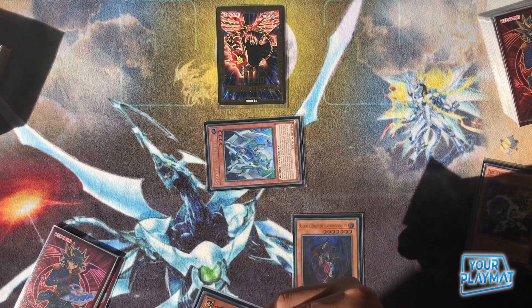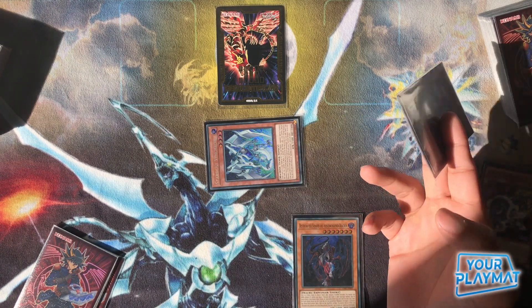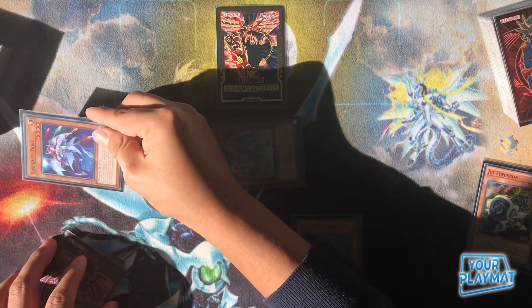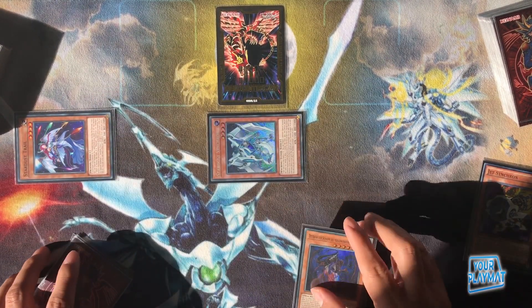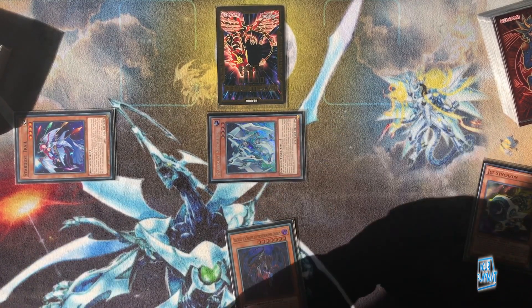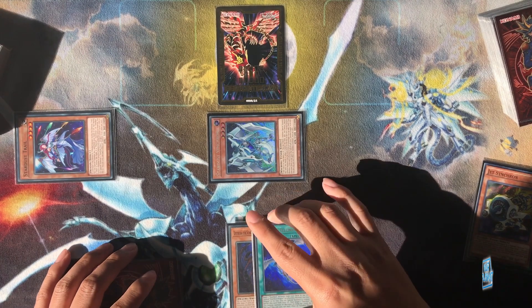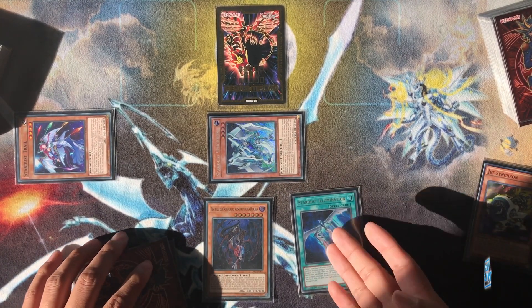Then they start considering: oh, there are level eight synchros — what can they do? There's an Omega, that's the most obvious one; there's a Chaos Ruler, stuff like that. They try to anticipate, but more often than not they just don't interact with it. Then you search your Illumination, and you're going to use Illumination because you'll need to use its level module.